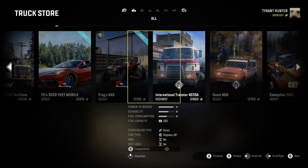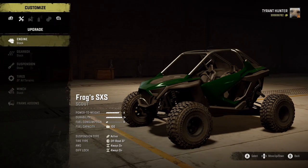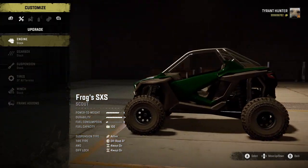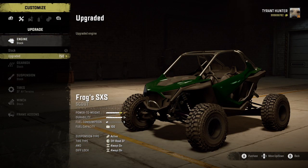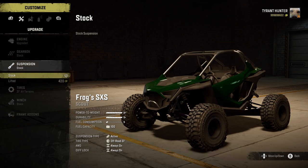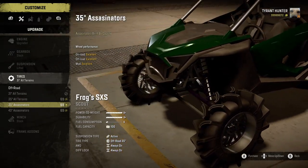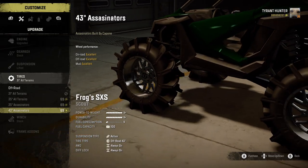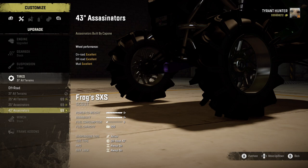Here's the Frogs Custom Side-by-Side — not the crawler, the side-by-side. For the engine we have stock and upgrade; I'm going to run the upgraded one. The gearbox is just stock. For suspension we have lifted and stock; I'll run lifted for best performance. And all the way down at the bottom we have 43-inch Assassinators — these things are going to cut through the mud like nothing, so we'll definitely see how awesome they are on the Stadium Supertruck map.